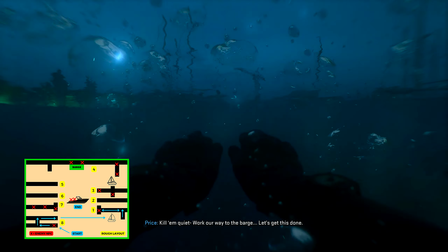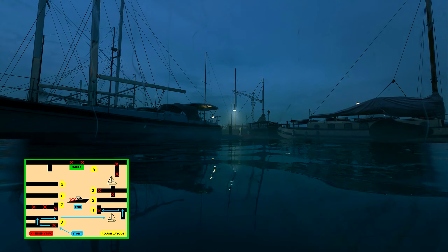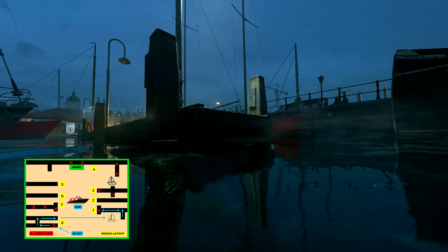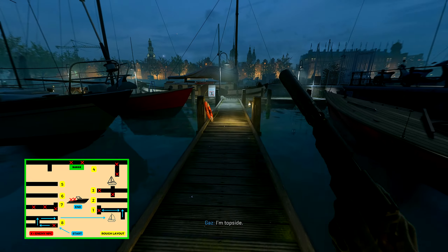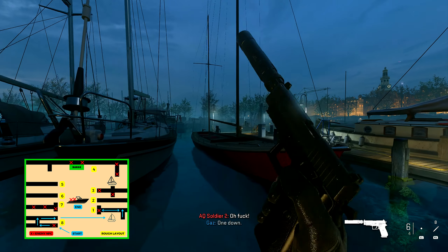The very first thing you do as you swim up to this first dock: Captain Price will take out the enemy on the left and you're free to take out the enemy on the right on the end of the dock. You can do this with a throwing knife. Then you can mantle up onto the dock itself and pick up his silenced pistol. Once you've picked the pistol up, you can then run towards Captain Price back on the other side of the dock.